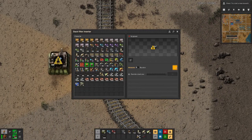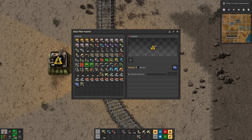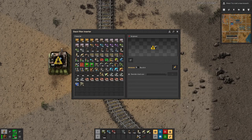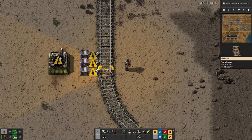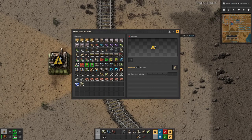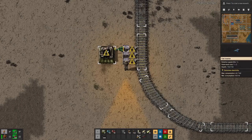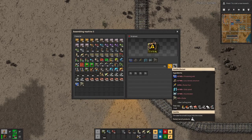Here we will have the blue circuits, we will have the rocket fuel, and we will have the low density structures. I think we can deal with that this way.